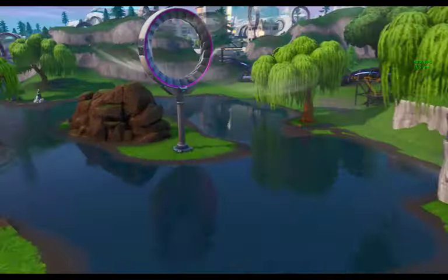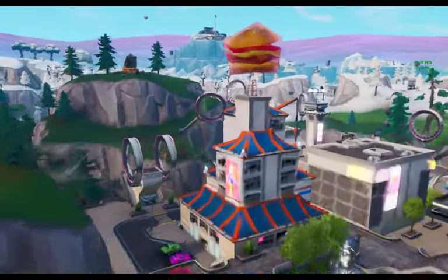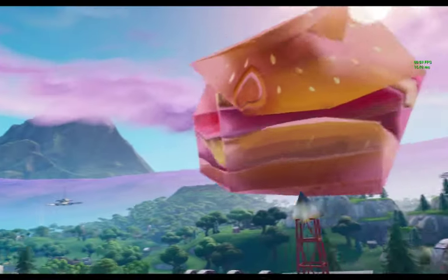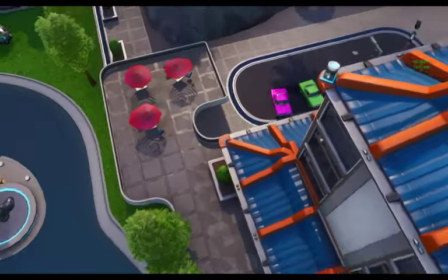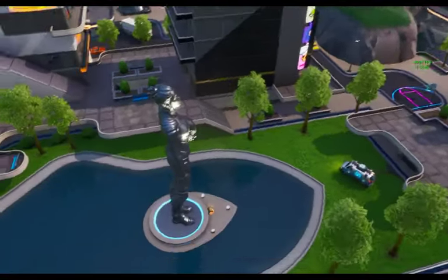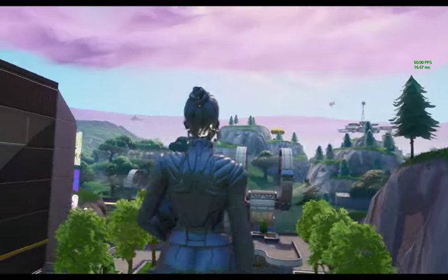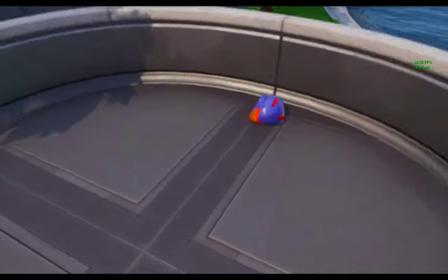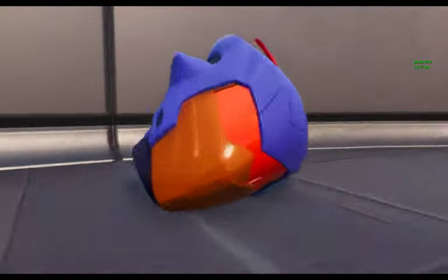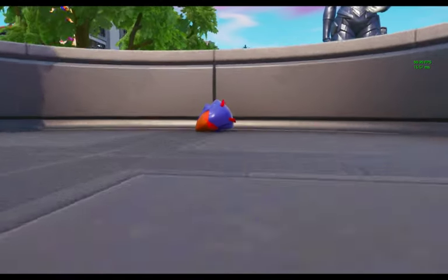The next helmet is found at Neo Tilted — this is the Durr Burger helmet. We've got the Neo Tilted Durr Burger. It's not actually found inside the Durr Burger building, but it's found in front of the Statue of Singularity, right here. This is the Durr Burger helmet. It's blue, it's orange — red-orange. One of the best looking helmets as well, this one's going to be really cool.